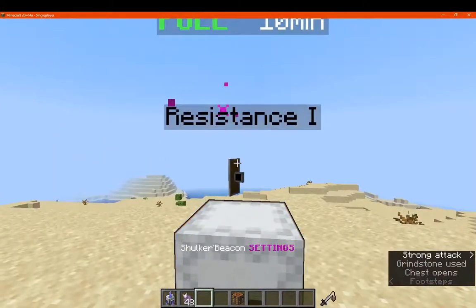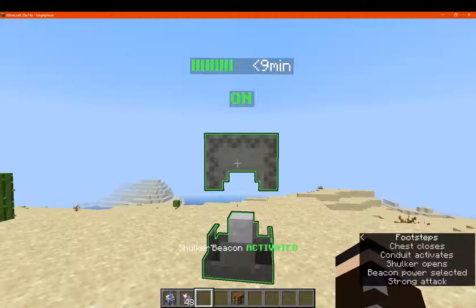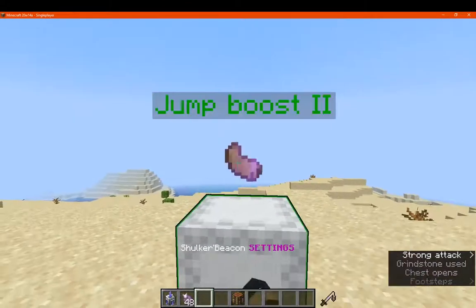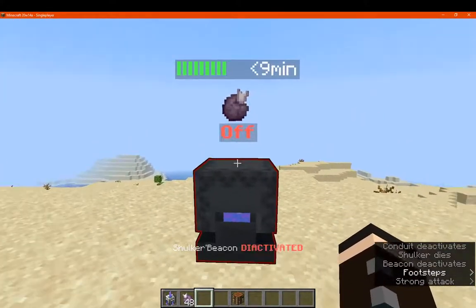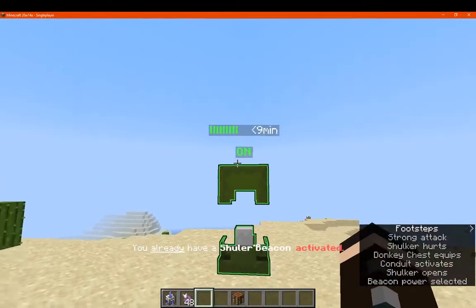If you want to access the menu again to change the ability, you can do that. Sneak to get out of it and you're good to go — sneak and left-click to select the ability you want, then left-click to exit. Hitting it again puts it in the deactivated state so you can feed it, and activating it again gets you going.